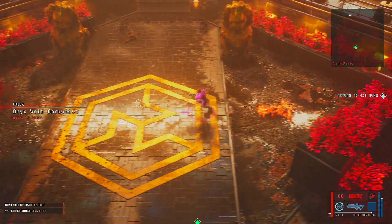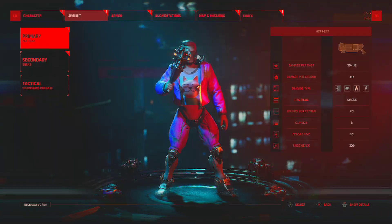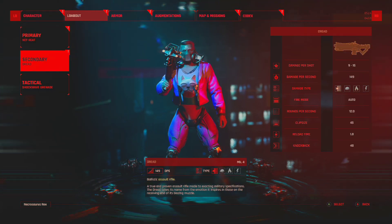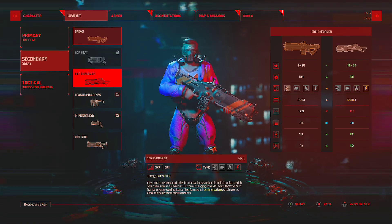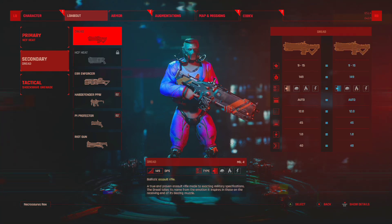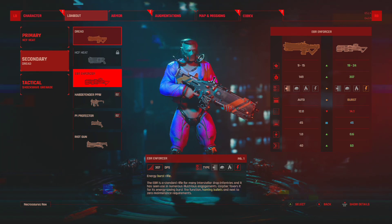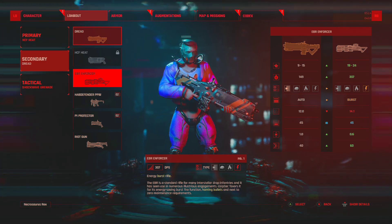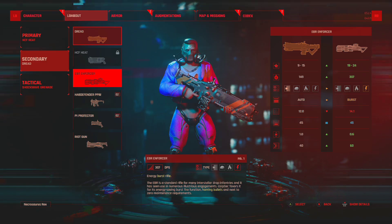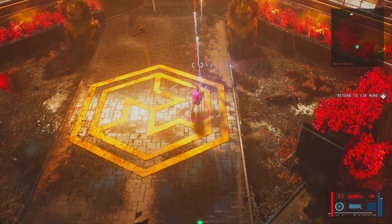The EBR Enforcer has much higher DPS than the Dread right now, and it's only Mark 1. It's a standard rifle for many Interstellar Drop Infantry units, used in numerous engagements. Corpsek favors it for its energy-saving burst fire function, homing bullets, and near-zero maintenance requirements. Homing bullets? Sign me up.